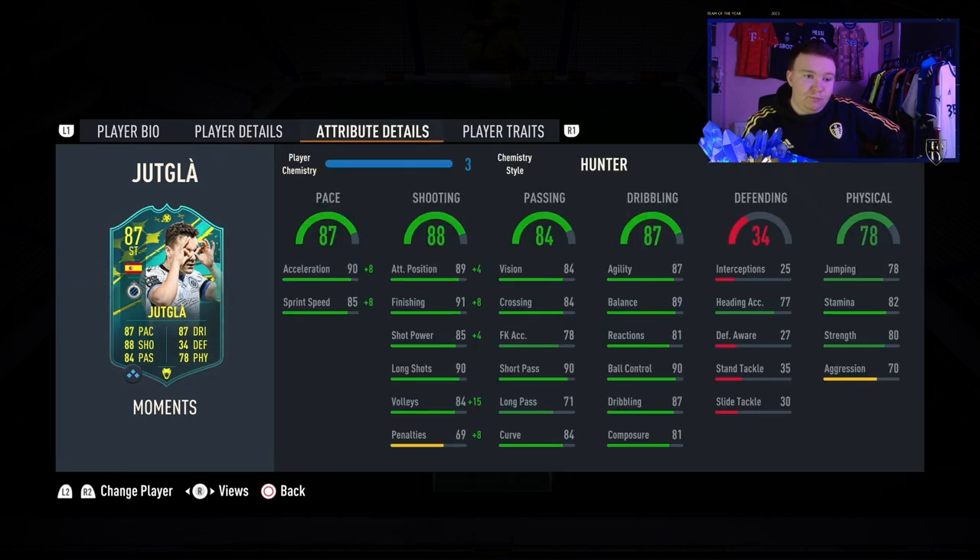I've put a Hunter card on him. Stats wise: 87 pace — 90 acceleration and 85 sprint speed, so pretty decent pace. Shooting: 89 positioning, 91 finishing, 85 shot power, 90 long shots and 84 volleys. So he's got pace and he can finish, which is always important for a striker.